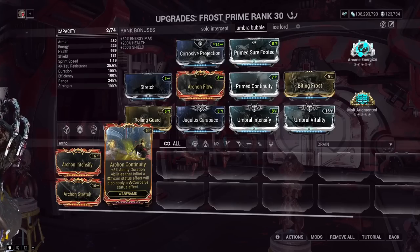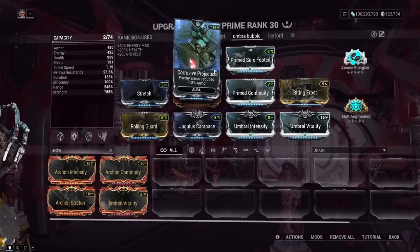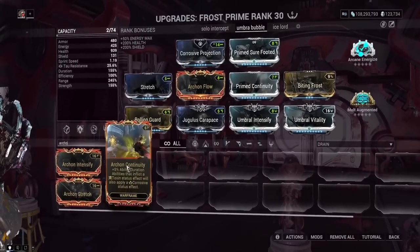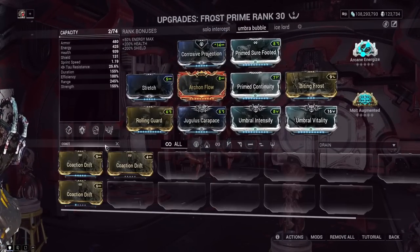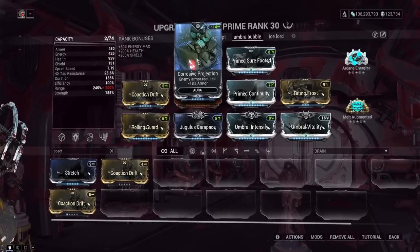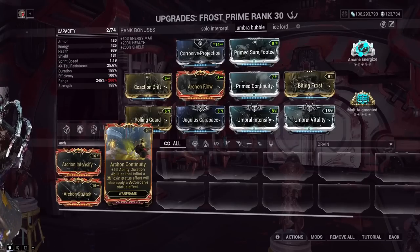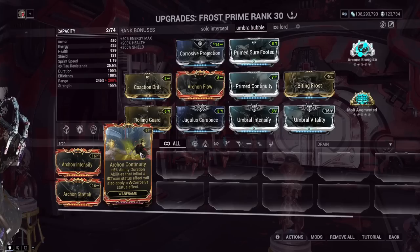My idea is: Corrosive Rejection is 18% armor removal — that's the Aura mod. Corrosive procs from weapons can do 80% armor removal. Make these stack together. If I want Coaction Drift, maybe that's a reason to take off Prime Sure Footed. I put Coaction Drift on here, Aura effectiveness goes to 20%. Mix that with the Corrosive procs from wherever — not just Archon Continuity — and that would technically be a way to fully strip enemy armor with a Toxin damage weapon and one Corrosive Rejection. That could be kind of interesting.